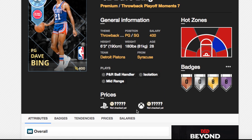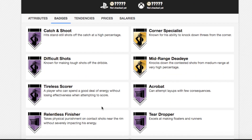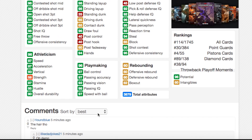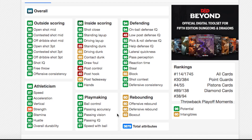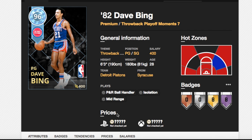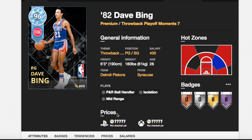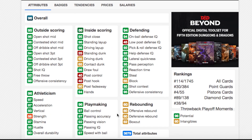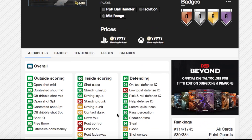Now we are on to Dave Bing, a 6'3 point guard with 8 Hall of Fame badges: catch-and-shoot, difficult shots, tired scorer, acrobat, relentless finisher, teardrop, ankle breaker, and dimer. He's got 96 open shot mid, 94 open shot 3, 97 speed, 97 acceleration, 97 speed with ball, good defensive stats with 94 on-ball defensive IQ, 95 lateral quickness, 94 steal. He's got a driving dunk of only 65 but a good driving layup of 98. I've never used any of his cards so I don't really know what he's like. This card might be good if you're using an all-time Pistons team. If his release is nice and given his high speed stats, great 3-ball, great defense, and Hall of Fame dimer, he could be a really nice card.